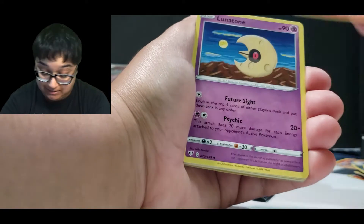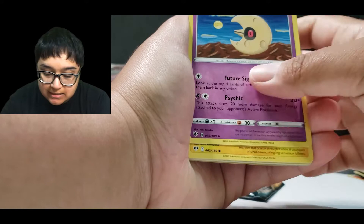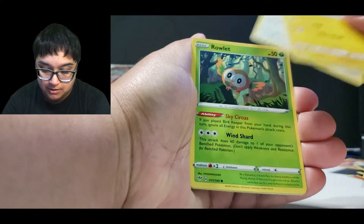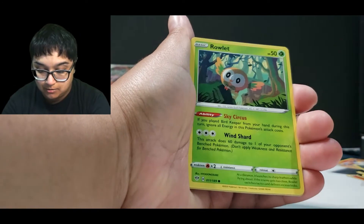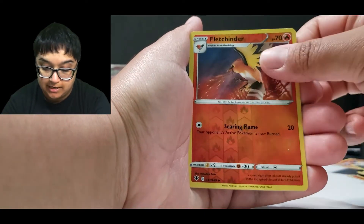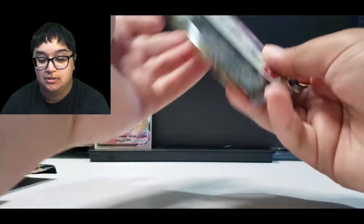Fibrava, Sinistea, Simisear, Lunatone, Toxyl, Skitty, Rowlet, Cufant. And a reverse holo Fletchender and Arctovish.